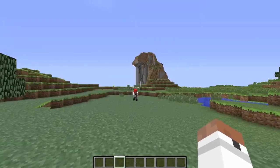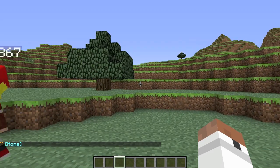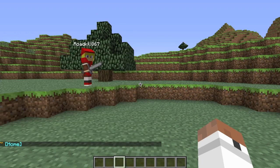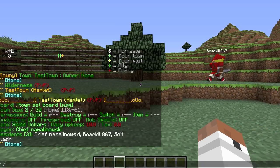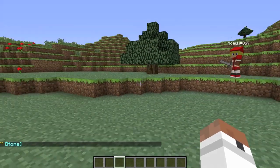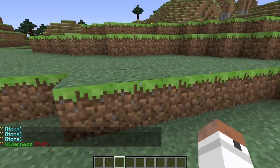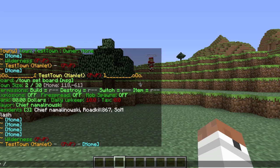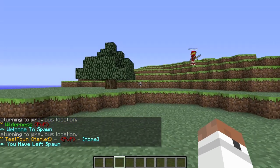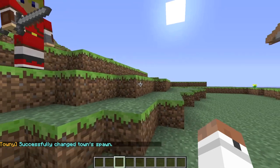Now you're going to set a spawn for your town. It's automatically set where the home block is, but you can change it wherever you want. To change it, type slash town set spawn. It says 'successfully changed town spawn,' and now when you type slash town spawn it'll take you to the new spawn instead of the original.